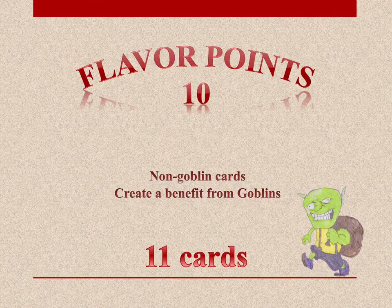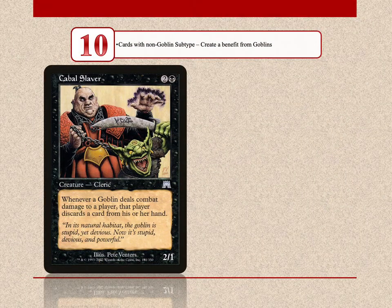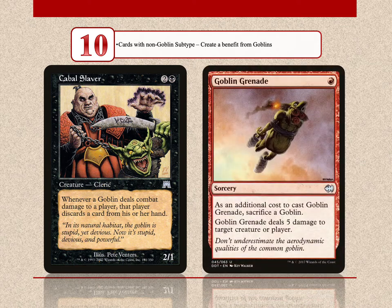Non-goblin cards that create a benefit from goblins score 10 points — there are a total of 11 such cards. Cabal Slaver gives goblins you control the ability to force your opponents to discard cards when they deal combat damage to them. With Goblin Grenade, you actually toss a goblin at any target and deal 5 damage.